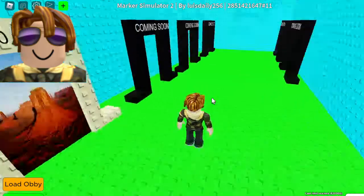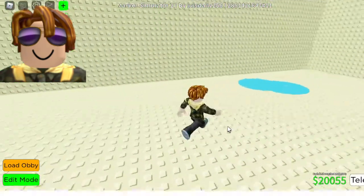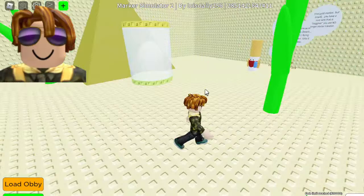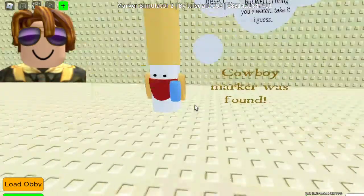If we go back to Travel Places, this is the Egypt world — deserts. Let's go there. We got ourselves the mini update, so we added a bunch of decorations. This episode 2 is gonna be Cowboy Marker.